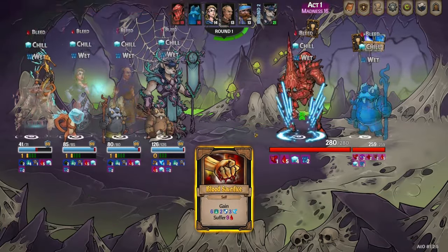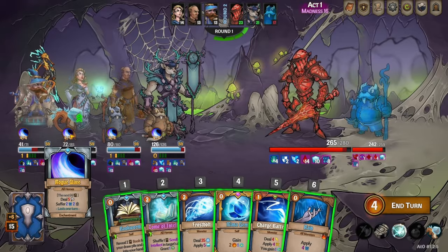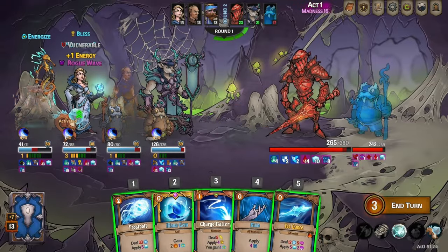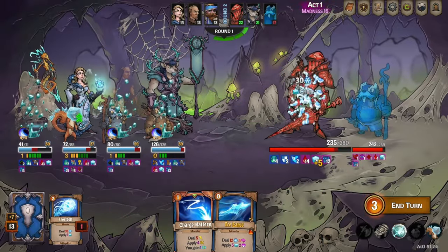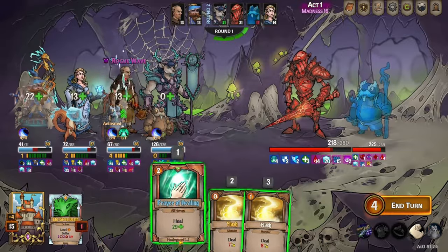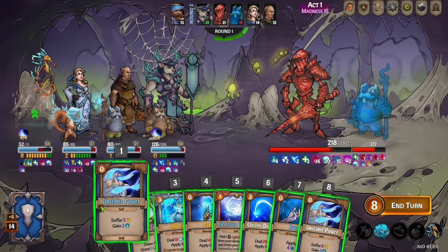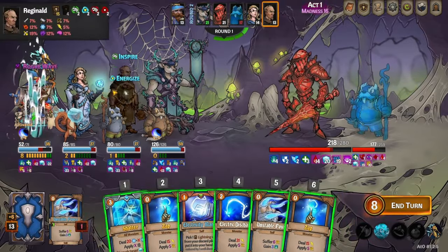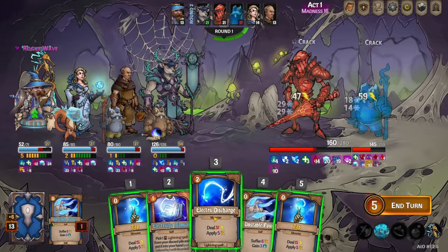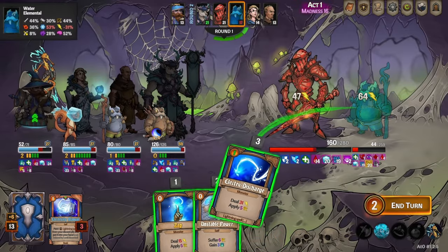Here we have the Blood Knight and the Water Elemental. The Water Elemental was super challenging for this team in early iterations but he's a lot more manageable now. He plays this really annoying card that puts an enchantment on everybody that makes them take blunt damage and gain crack and wet for every card they play, up to four. Thankfully, Bree got a really big block turn with her skill, so we don't have to worry too much. We want to kill the Water Elemental as fast as possible.